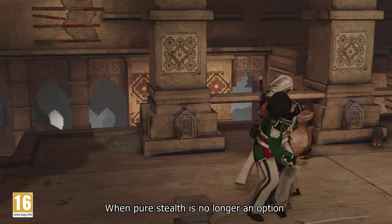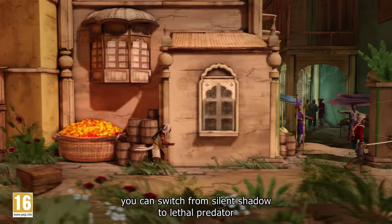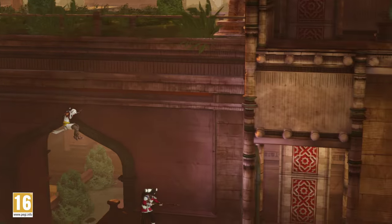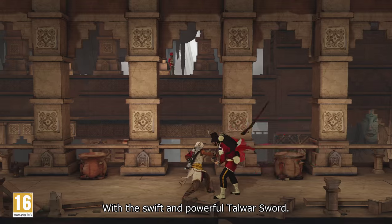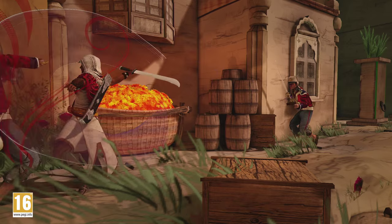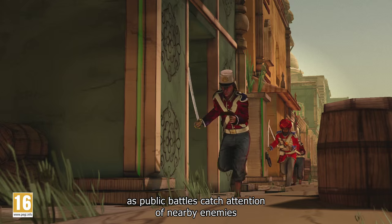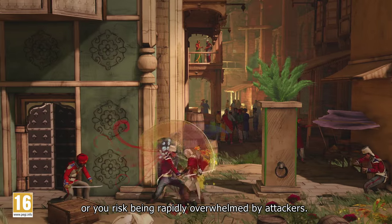When pure stealth is no longer an option, you can switch from Silent Shadow to Lethal Predator, taking down enemies with deadly precision in the blink of an eye. With the swift and powerful Tawar Sword, pick your open assaults carefully, as public battles catch the attention of nearby enemies and you risk being rapidly overrun by attackers.